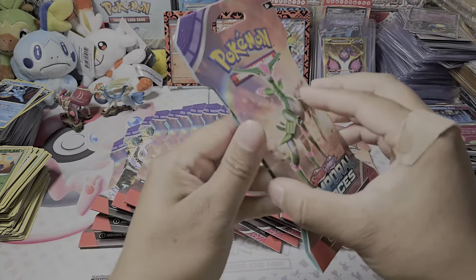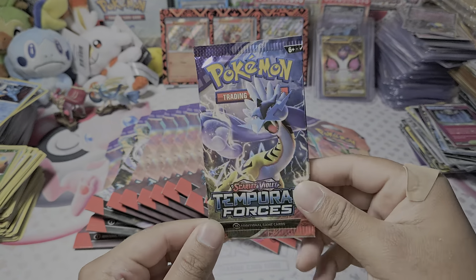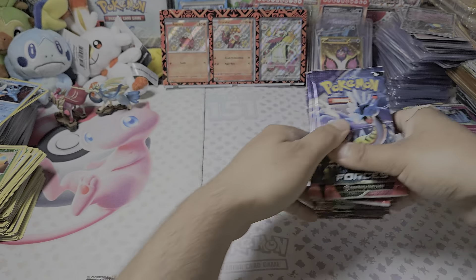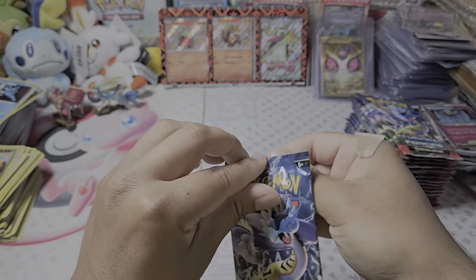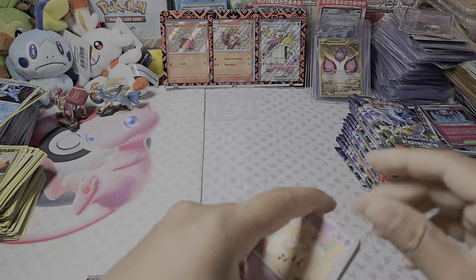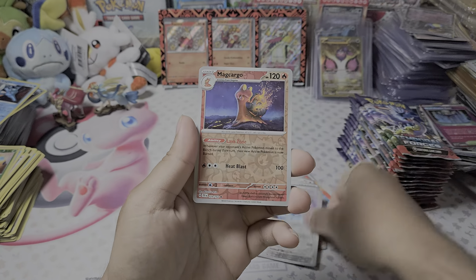Many of you guys have probably seen a blister pack opening. There it is — the pack Raikou right there. Now we're at 18 packs of Temporal Forces. Hopefully we can pull — I just need that Iron Crown SAR. The Bianca would be nice, the Entei would be great. I do have the Raging Bolts, the Raikou, and the Suicune — I forgot what that one's called.